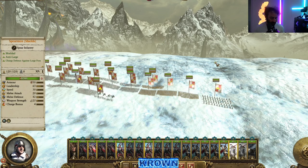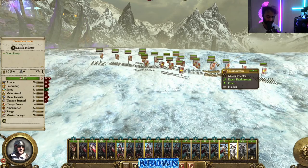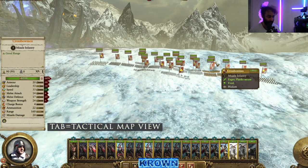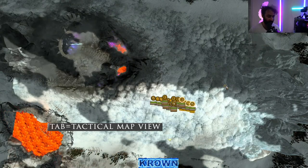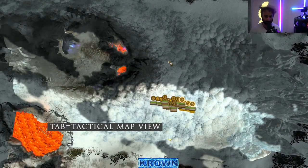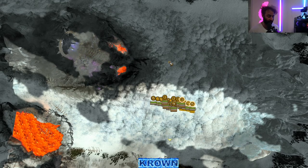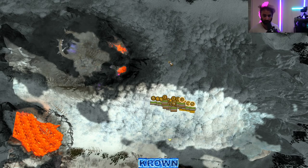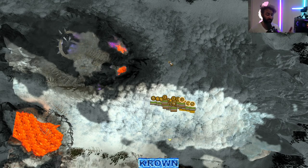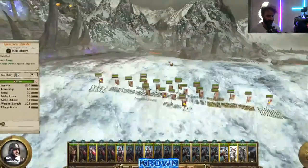For map-related tools: press Tab to toggle the tactical view, which gives you a bird's eye view of the battlefield. This is really helpful in complex battle scenes to see where all your units are, what they're dealing with, and where the enemies are. Press Tab again to toggle back out.